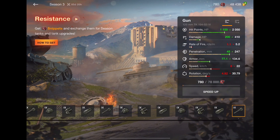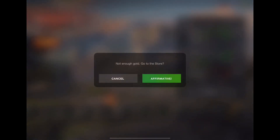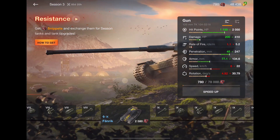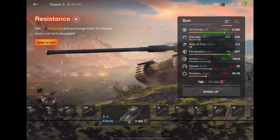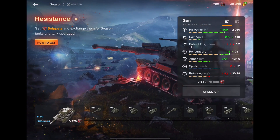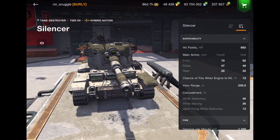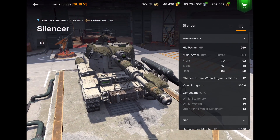Let's zoom all the way to the end and click on it. I have 48,000 gold and I can't get all three tanks right now — that is insane. So will I be picking up these tanks? I will be picking up the Silencer absolutely free; I'm just going to have to grind it. It's going to take a little bit of time, but I think it's worth it. As for the Tier 8 and Tier 9, sorry — too rich for my blood.